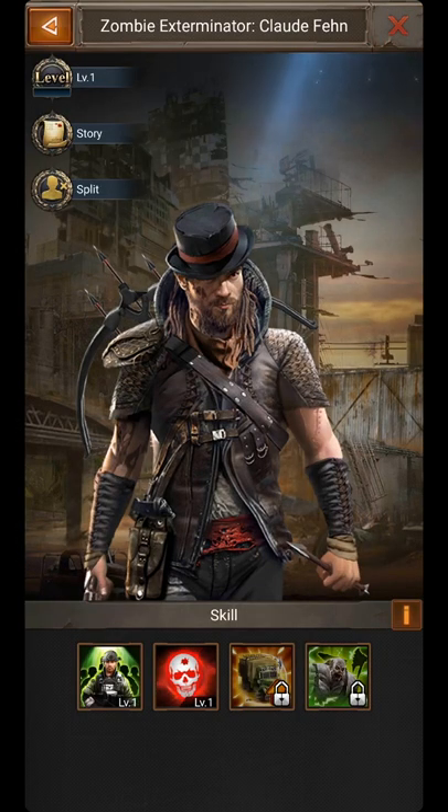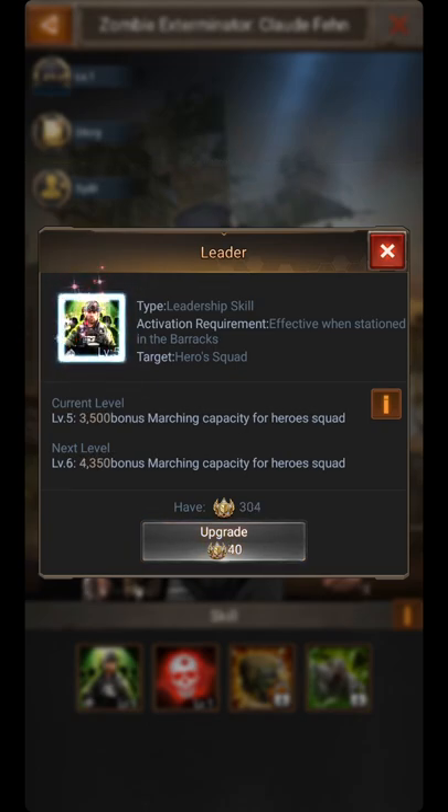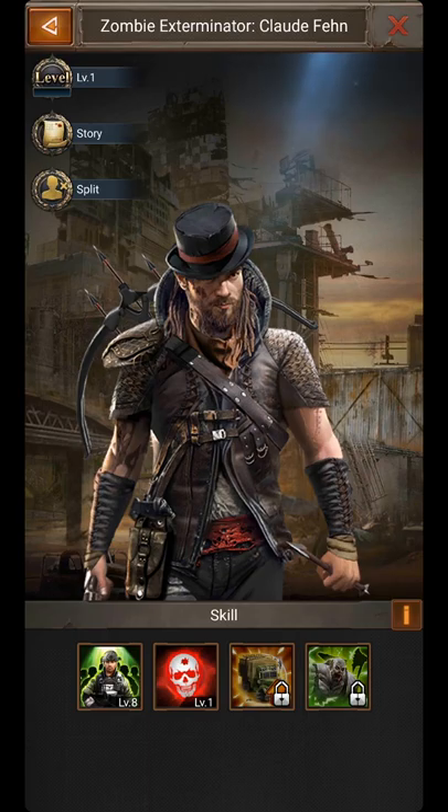Click the first skill and upgrade — upgrade, upgrade, upgrade, upgrade, upgrade.